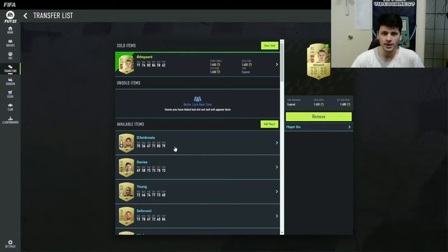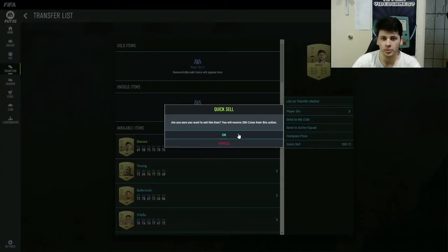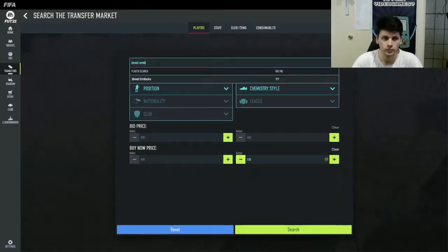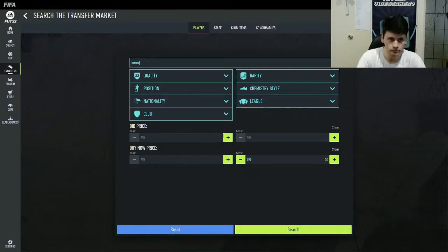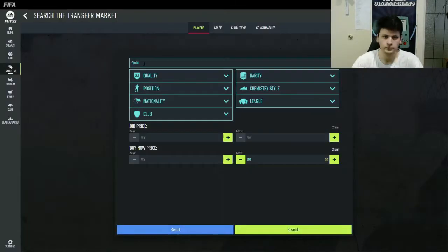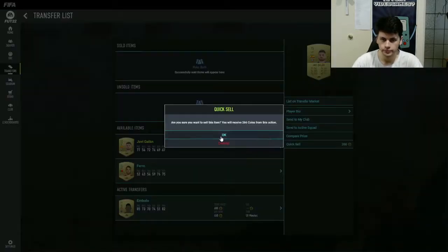This is episode number two. You guys can see on the screen that we did sell my first player — it was Andreas Iniesta — followed up by selling Martin Odegaard. I realized that the minimum value of non-rare golds is now 600, so most of them aren't even sellable. I decided to quick sell them all, because even though they could go up a little bit in value in a few weeks, I'd rather have 10k from quick selling them all now and invest that than have them sitting in my club.